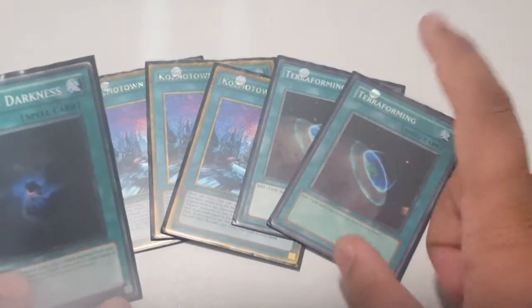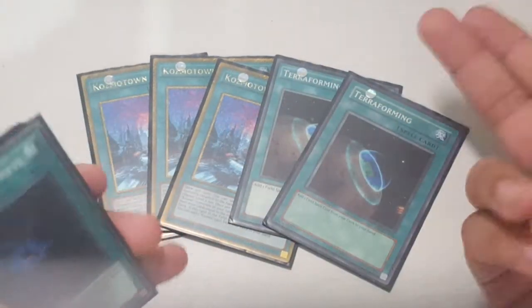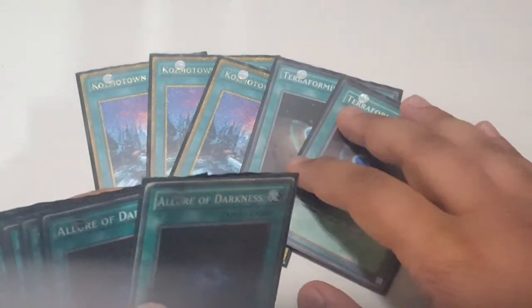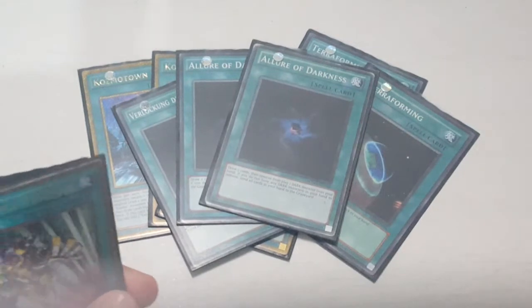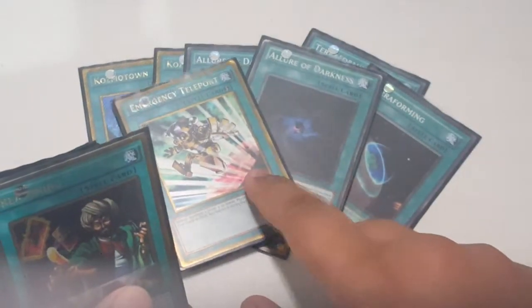Two Terraformings — I don't play three because you do start to brick. I've had one Cosmo Town on the field with two Cosmo Towns in my hand and three Terraformings, and that gets annoying, so I just play two. Three Allure of Darkness — that's unlimited now — really good with Kozmos because they are DARK, and that's the reason I have Landwalker in the deck too.